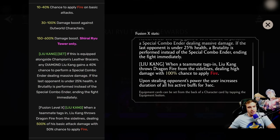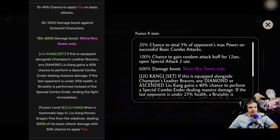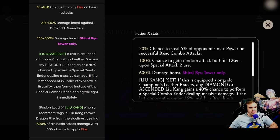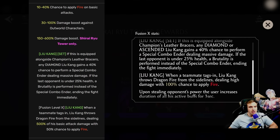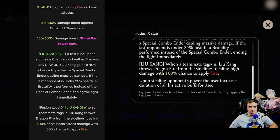Let's check out the max ability. Upon stealing the opponent's power, the user increases the duration of all his active buffs for 3 seconds. Chance to steal 5% on success. So basically, if you spam basic combos and you have, for example, regeneration or a shield going — every 5 basic attacks on average you're adding 3 seconds to that shield.